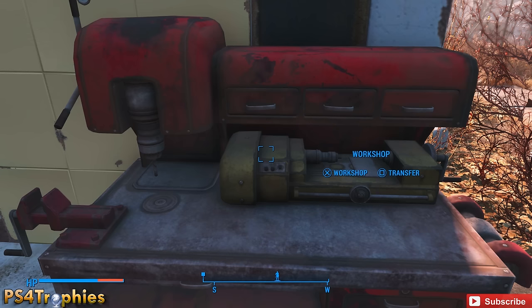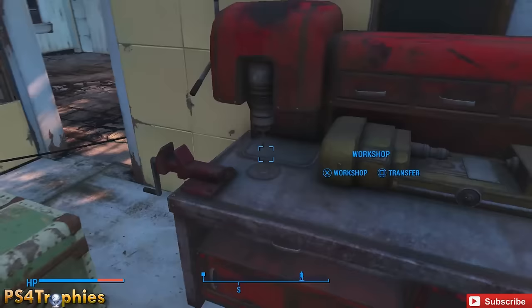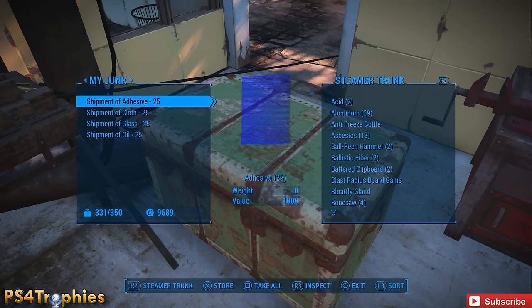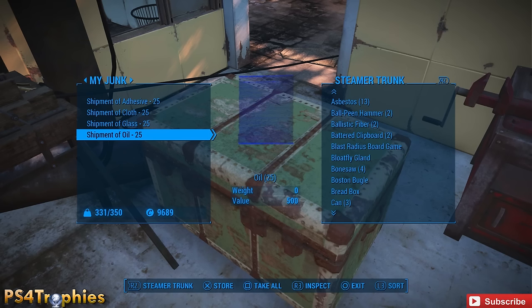First, go to your workshop. Take everything out, then transfer all your junk to a steamer trunk — except for four shipments: adhesive, cloth, glass, and oil. You can buy these shipments from various vendors throughout the Commonwealth. I'll put locations in the description. You'll need roughly 30,000 oil, 15,000 adhesive, 15,000 glass, and about 7,500 cloth.